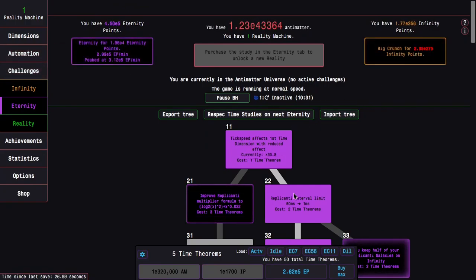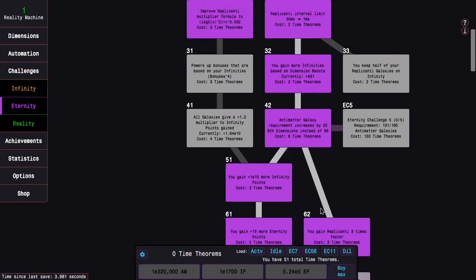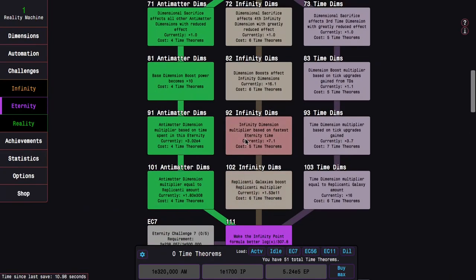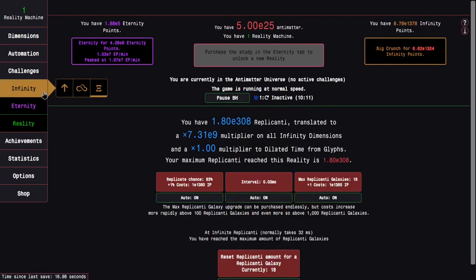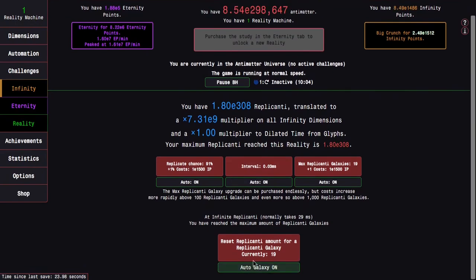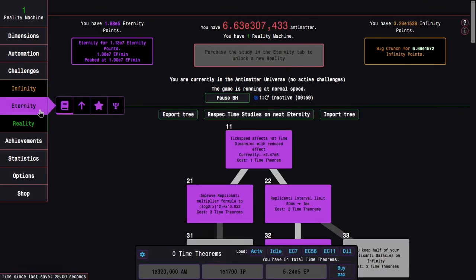But they're all just spent so quickly, and I can't really do anything other than get this and maybe 'you gain replicanti three times faster.' One more time theorem and I'll be able to go down the infinity dimension path and still get 111. Having the replicanti be faster is pretty nice, because it literally takes under a second to get to max replicated galaxies, which is kind of crazy at this point.